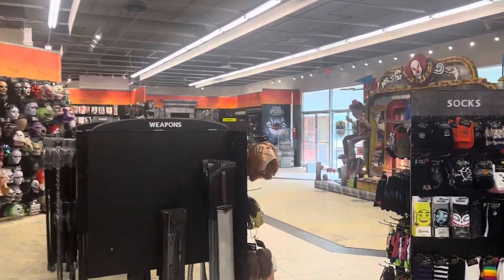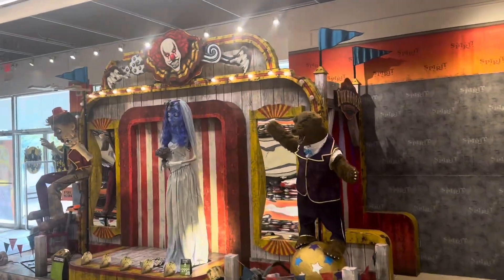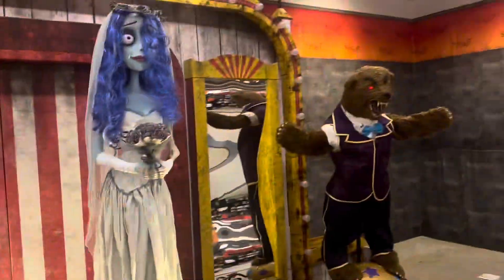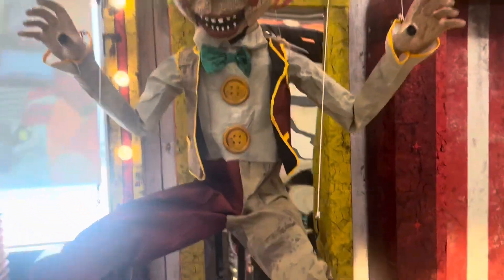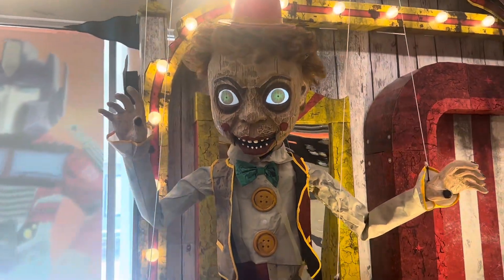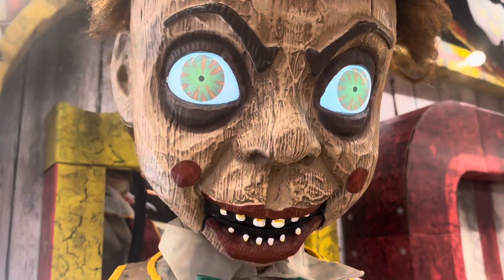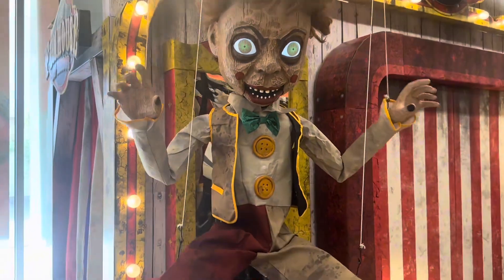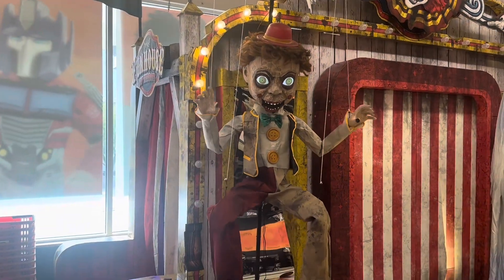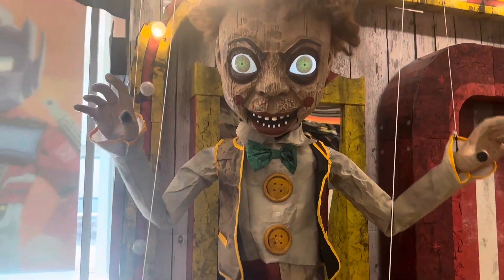Making my way over to the other side of the store where they have kind of the back theme. Right here they have the fun house. Since this is a smaller store, they're not going to have any of the other props out, but it's all right. Barnaby just scared me. Right here they have Bobby Strings — let's get him going. Oh yeah, there he is.